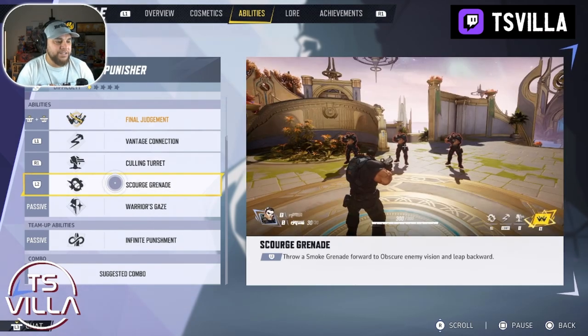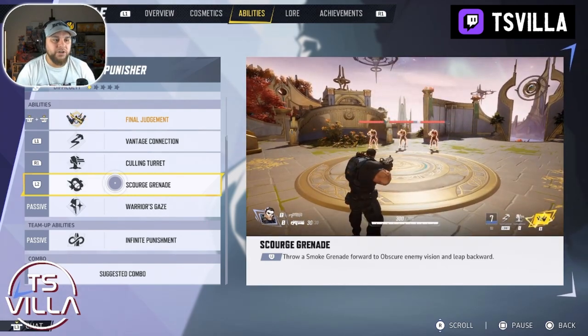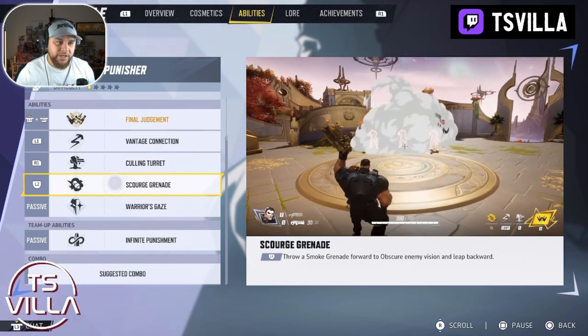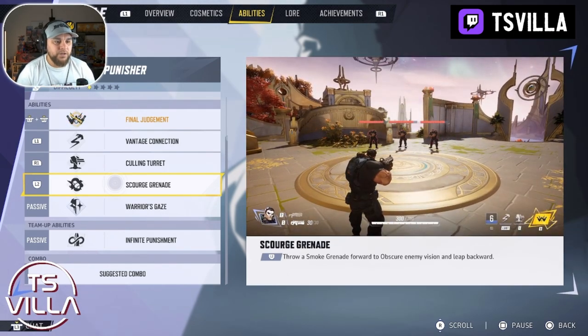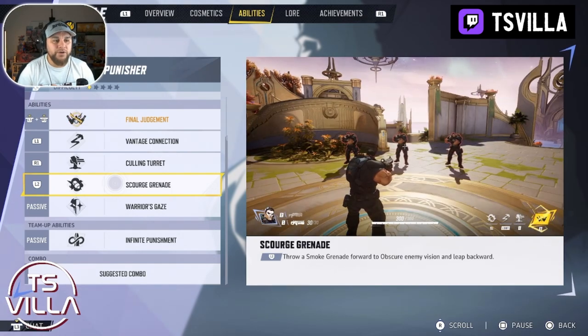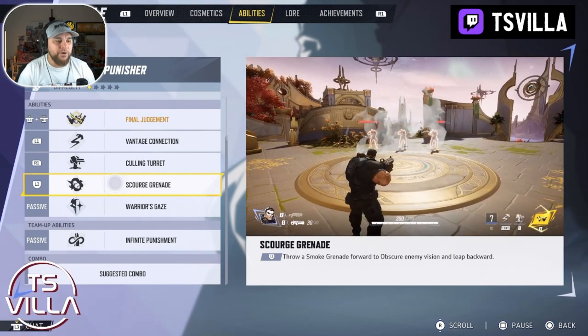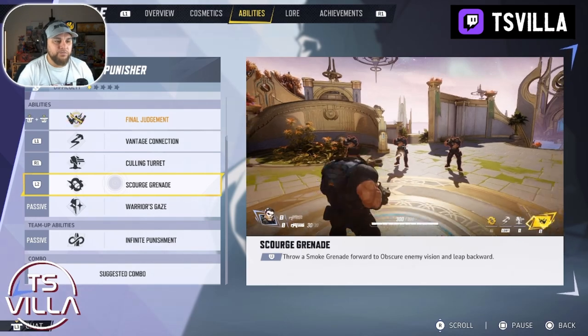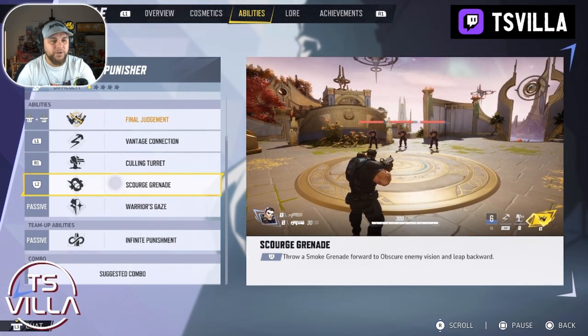Scourge grenade — this is the L2. Use this to break up a fight; it leaps back but obviously obscures the enemy's vision with smoke. If you need to reload when you've run out of ammo for your normal weapon or shotgun, just press L2 — bang. You can see the damage there; it took off one segment of health.